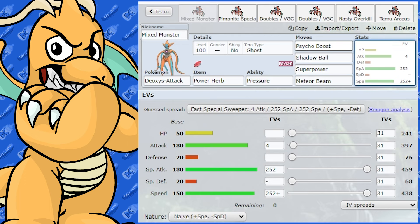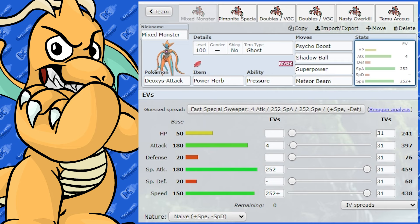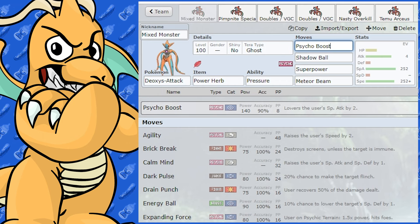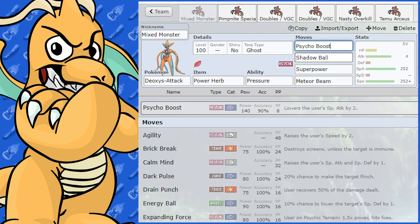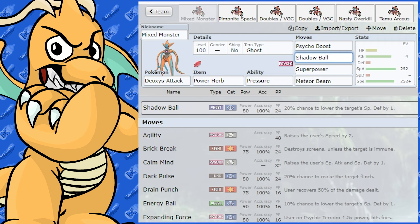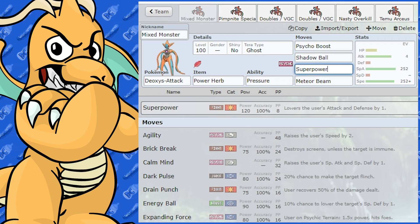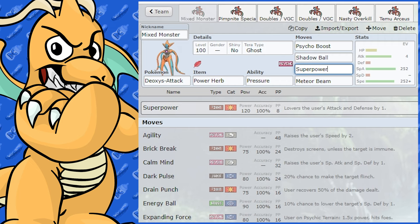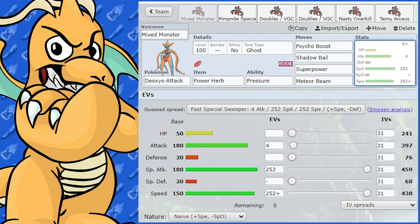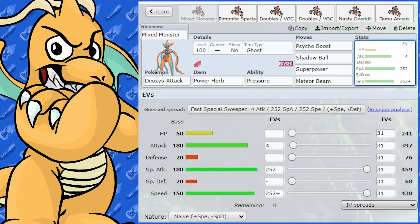The first set is a special attacking and mixed sort of set with one or two physical moves. Firstly, we've got a big special move in Psychic and Psycho Boost, which is a very powerful attack coming off Deoxys's Special Attack — 140 base power. It drops your Special Attack hard, but it's great for wall breaking and getting rid of threats. Shadow Ball is good for coverage against opposing Ghost-type Pokémon, which can easily take out Deoxys in one shot. Super Power is also on here for any Steel-type or Dark-type Pokémon coming in. I've run this as max Special Attack and max Speed, Naive nature, boosting Speed and not dropping Attack since it's a mixed attacker.